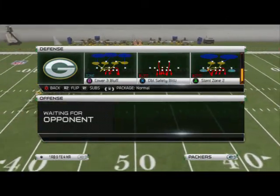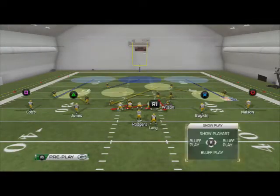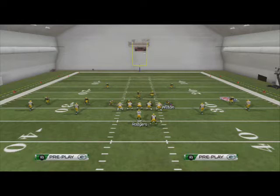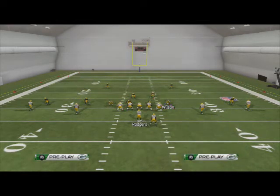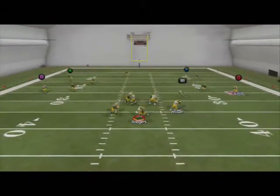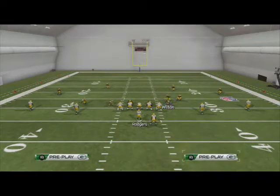The play we're going to look at is the Cover Three Bluff from this formation. What we're going to do is baseline press coverage — triangle right, triangle down — crash the defensive line out, and re-blitz the left outside linebacker. You'll see you get right-gap pressure from that linebacker coming off the edge. This is a simple blitzing concept — not anything special, but it's pretty effective and it's all global setups.